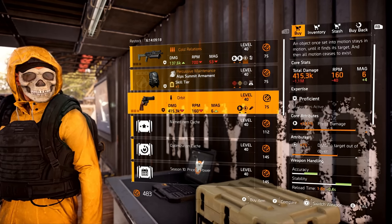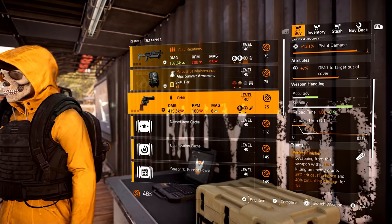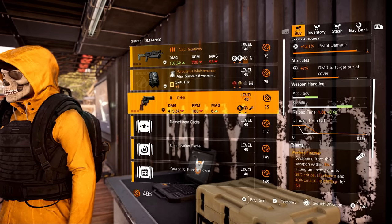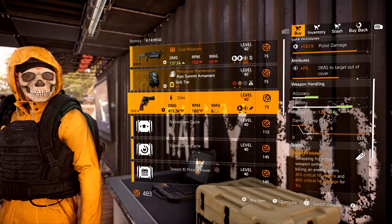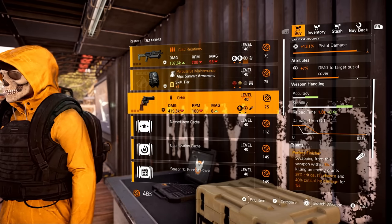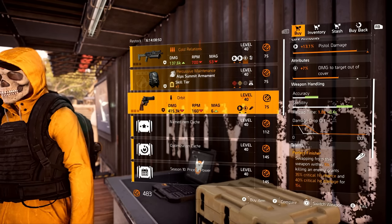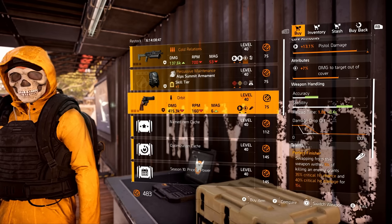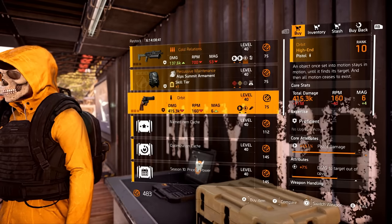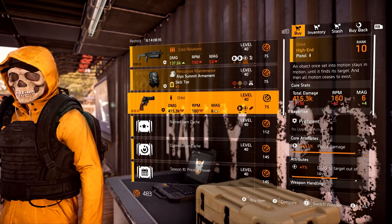Not only that, but it's perfect — it already comes with damage to targets out of cover. You could max out damage to targets out of cover on this one, make one with health damage, armor damage, or headshot damage. There are so many different ways you could use this Orbit. And remember that Perfect Finisher: once you swap from this weapon after getting a kill, crit chance goes up by 35% and crit damage by 40%. That's a great pickup — buy the Orbit right now at the Countdown Vendor. You're welcome.